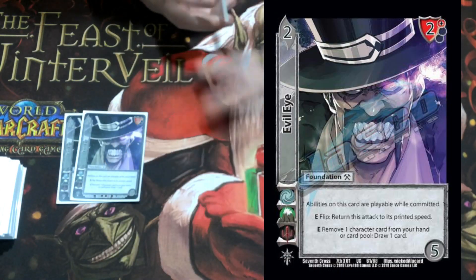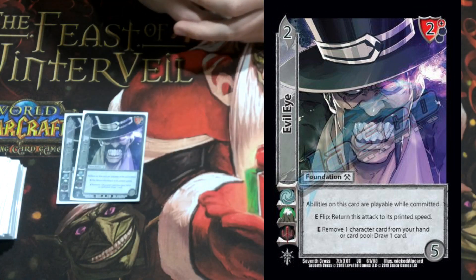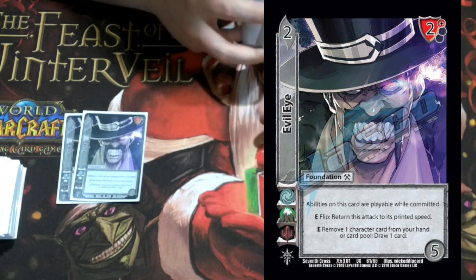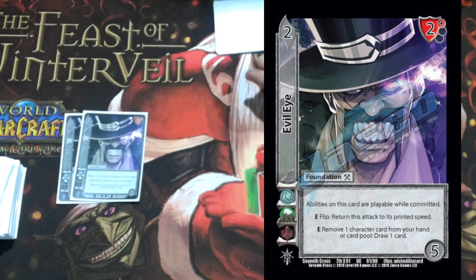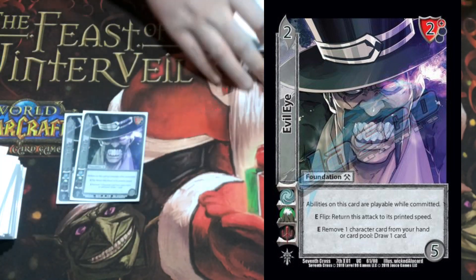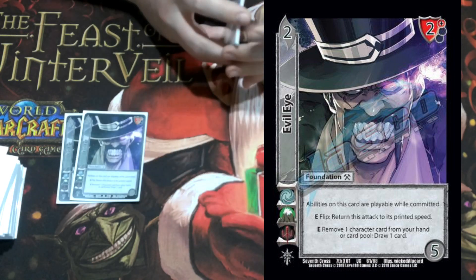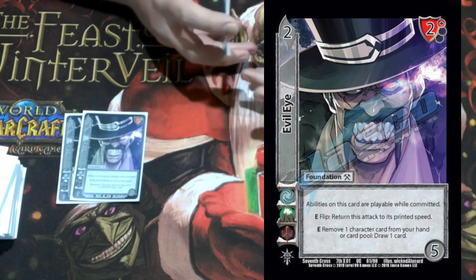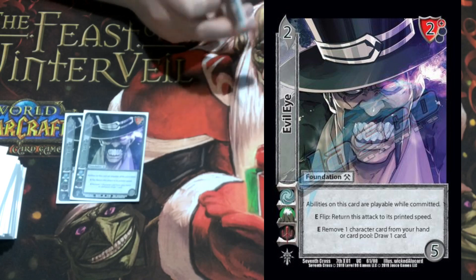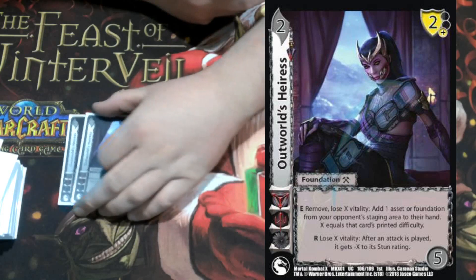I'm playing two Evil Eye: a two-five, two high block. The abilities on this card are playable while committed and none are once per turn. Enhance flip: return the current attack to print speed — nice. Enhance: remove one character card from your hand or card pool to draw a card. We can combo this with Section 13 Failed Experiment so we don't actually lose our character cards — they just get put aside. If we don't have another storm for our combo, we can still put a card in for four damage, remove it, and draw a card. It's like our attacks replace themselves. I really like this card.